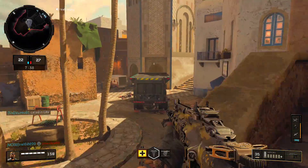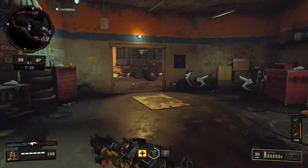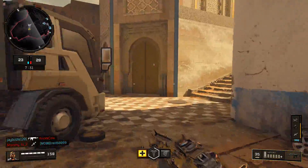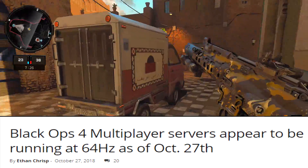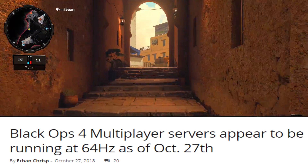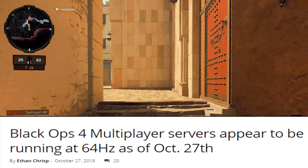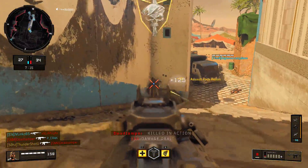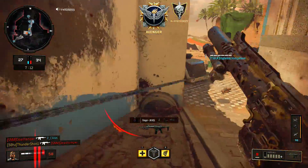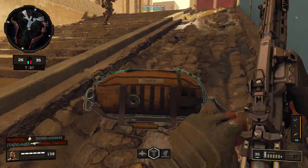Moving right along to this gameplay — I'm gonna be using Crash this time. And yeah, there was a hertz update too, fellas. The road to 60 hertz — actually on October 27 there was an update that buffed all the servers up to 64 hertz, even higher than 60. So the hit detection might feel a little more crispy in these lobbies. The shoot-first-and-die moments might be a little less frequent. It didn't take too long — only a couple of weeks for the servers to get up to speed.